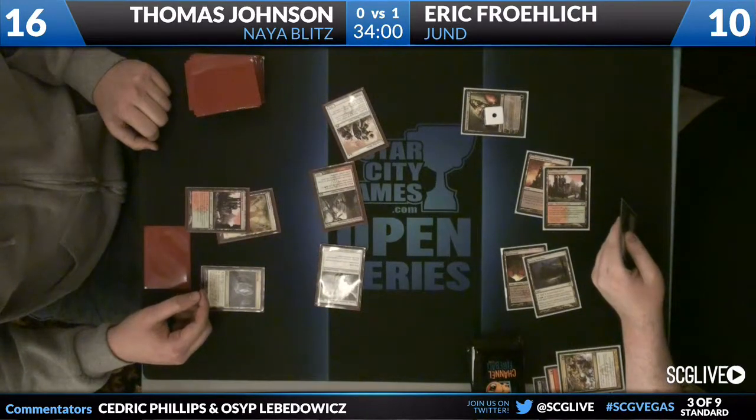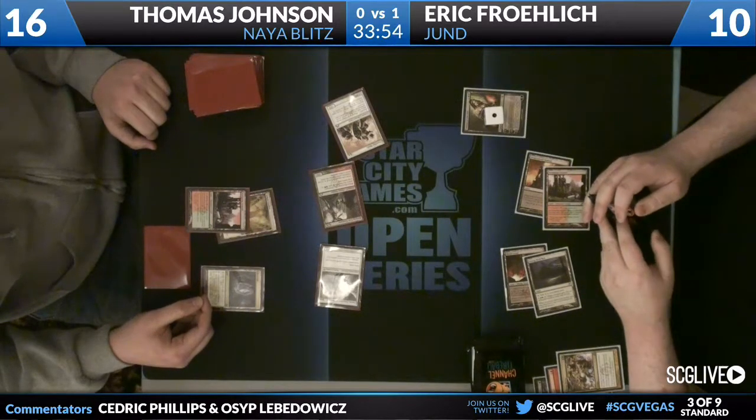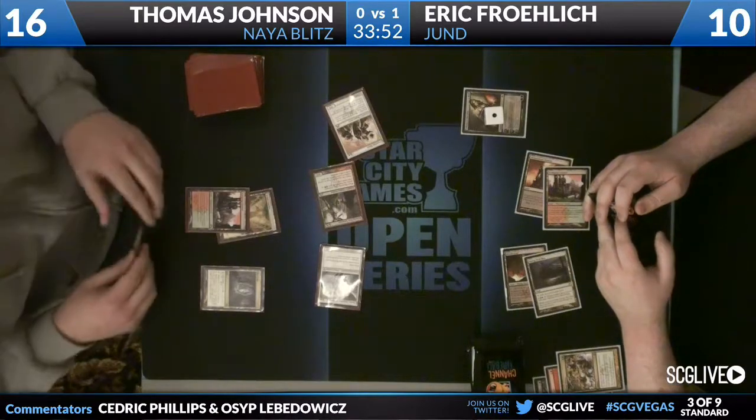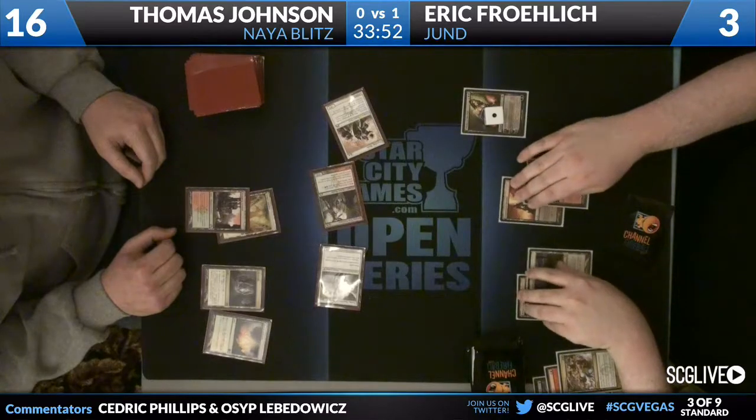One thing to keep in mind is that not only is Thalia making Liliana a pretty poor card — as he plays a Kessig Wolf Run and actually casts it — but he can sacrifice any of these guys. He sacrifices Burning Tree Emissary and passes the turn back. He probably just attacks Eric and doesn't even care about Liliana at this point — discarding a card doesn't really matter. Thomas comes across for 7, knocking Eric down to 3. Thomas draws and plays just a Sunpedal Grove, passing the turn.